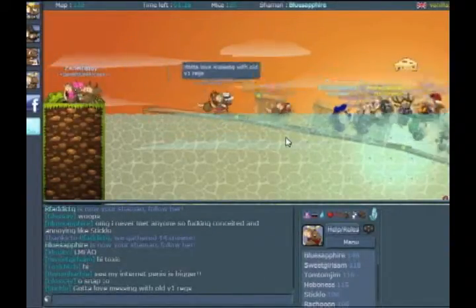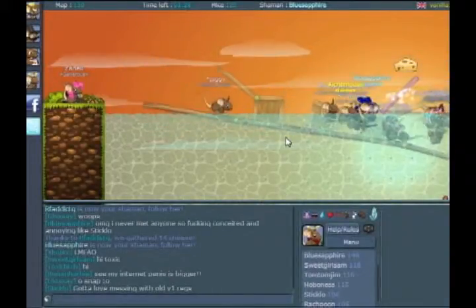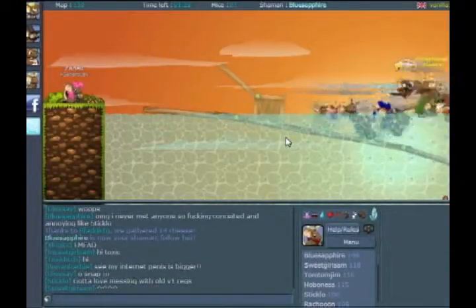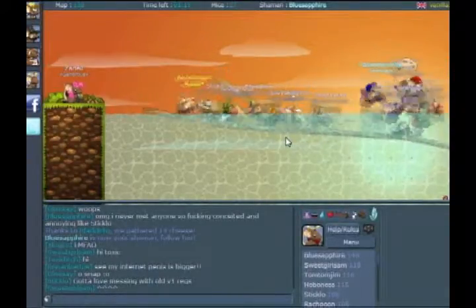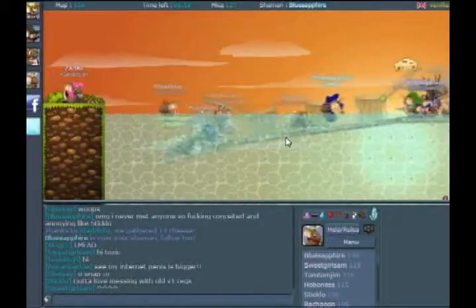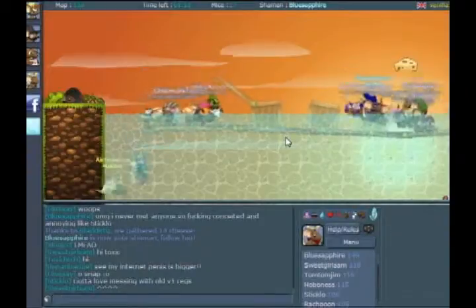Basically how you become shaman is: every time you successfully go into the hole, you get points. Whoever has the most points at that given time becomes shaman, and after they're done being shaman they lose all their points. There's also water mechanics — they're kind of newly introduced, but I don't like them.